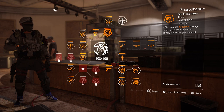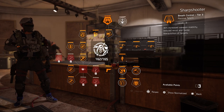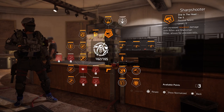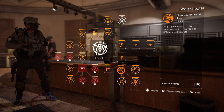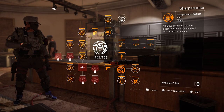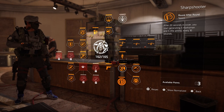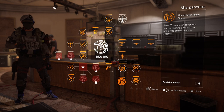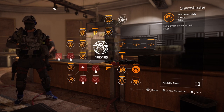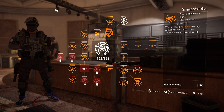Sharpshooter gives you 25% increased headshot damage with rifles and marksman rifles, which is great since you're hitting a lot of headshots with those weapons. Not only that, you have Breath Control: 30% increased weapon stability, reduced recoil, and faster reacquisition of targets. There's also Sharpshooter Tactical Link: all group members closer to you get 10% headshot damage. So three solid talents — 25% headshot damage, 30% stability with reacquisition, and tactical link. But on Gunner you're getting almost six abilities, a really good pistol, and that large pouch for LMG.